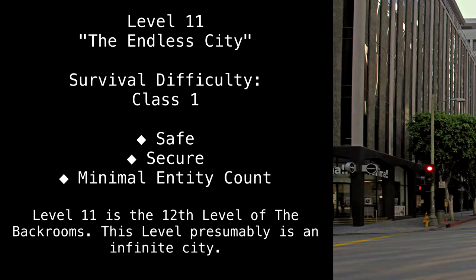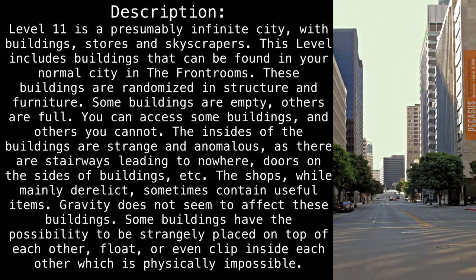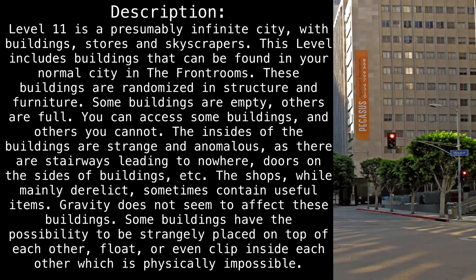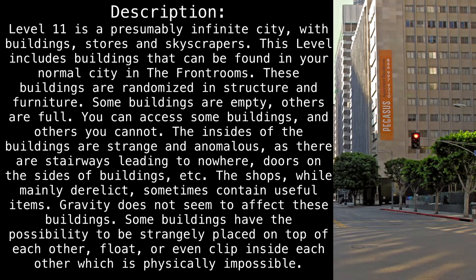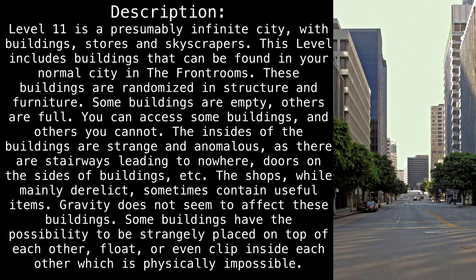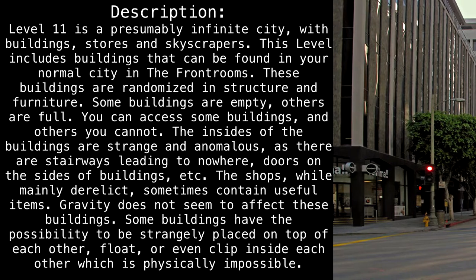This level is presumably an infinite city. Level 11 is a presumably infinite city, with buildings, stores, and skyscrapers. This level includes buildings that can be found in your normal city in the front rooms. These buildings are randomized in structure and furniture. Some buildings are empty, others are full. You can access some buildings, and others you cannot. The insides of the buildings are strange and anomalous, as there are stairways leading to nowhere, doors on the sides of buildings, etc.